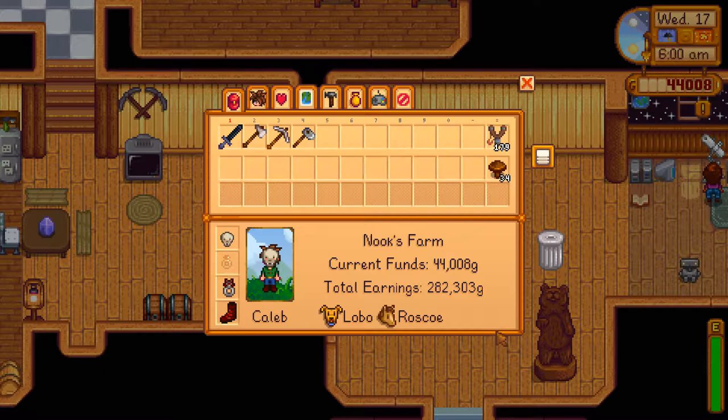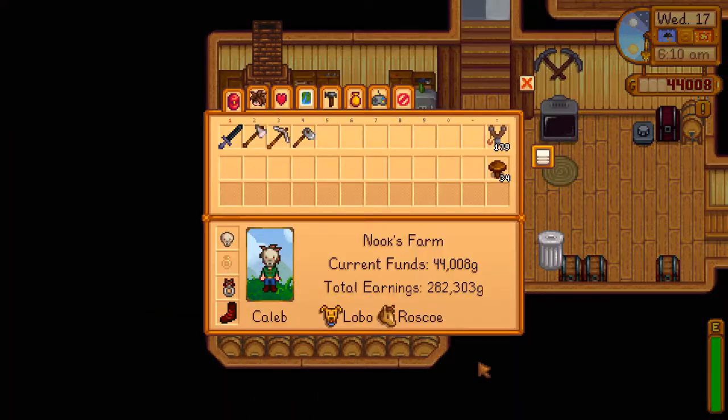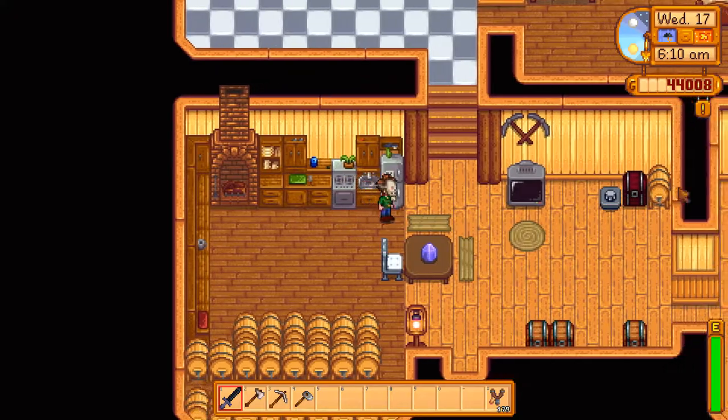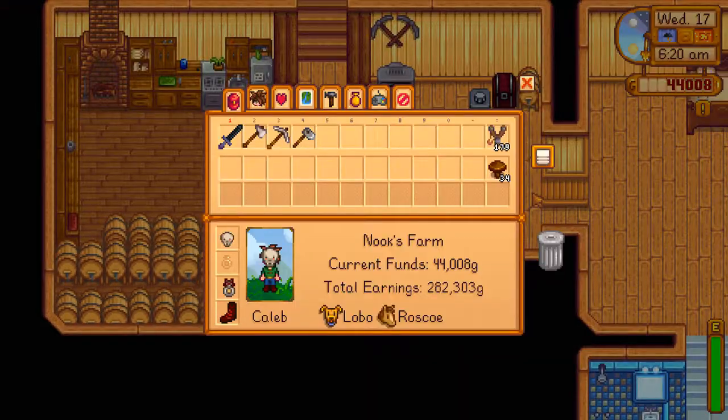Our only mission today is to continue working on the kegs. We're actually pretty far — we have 24 kegs so far, trying to get about 108 total, 110 if we can. Right now we need 86 iron, 86 copper, 86 oak resin, and 2580 wood total. We're very close on iron, not as close on copper, definitely not close on oak resin, and for wood we'll probably just buy it.